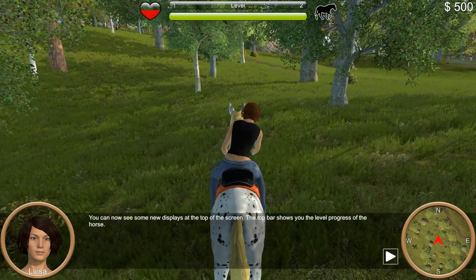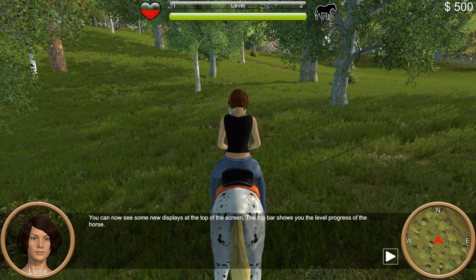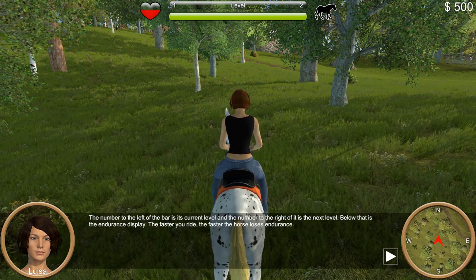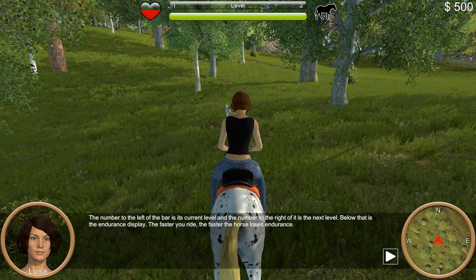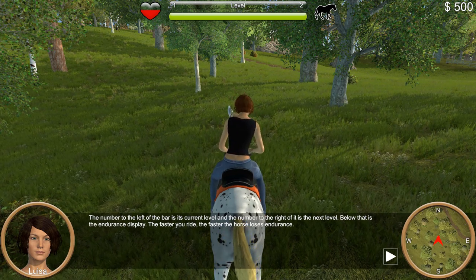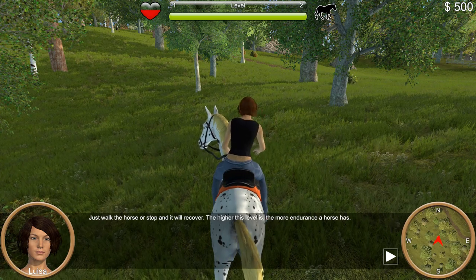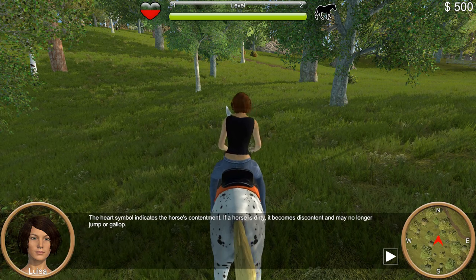You can now see new displays at the top of the screen. The top bar shows you the level progress of the horse. The number to the left of the bar is its current level, and the number to the right is the next level. Below that is the endurance display — the faster you ride, the faster the horse loses endurance. Just walk the horse or stop, and it will recover. The higher the level, the more endurance a horse has.